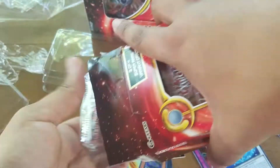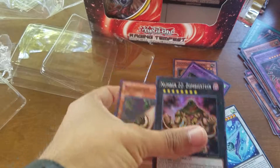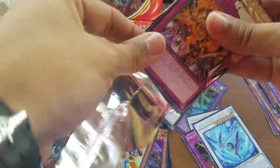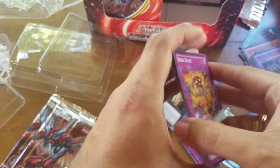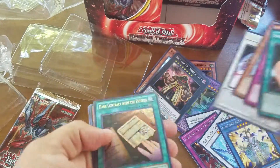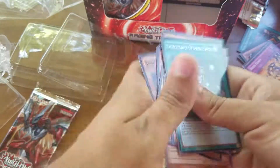This box was on sale so I figured why not go ahead and buy it. Our promos are Zombiestein and Bababoon — two better promos. Void Feast — a broken card by the way if you're running in Fur Hire Voids. And we got a Dark Contract with the Entities, a pretty cool first ultra rare of our opening today.